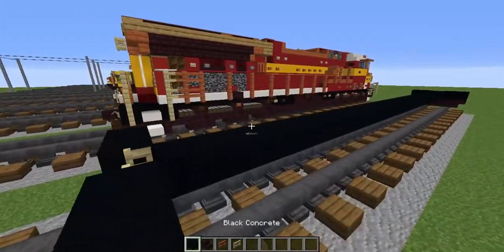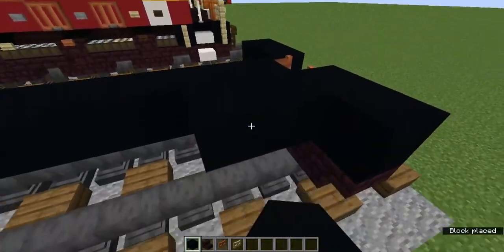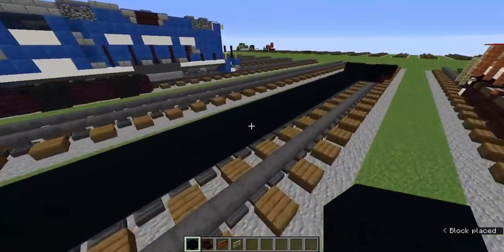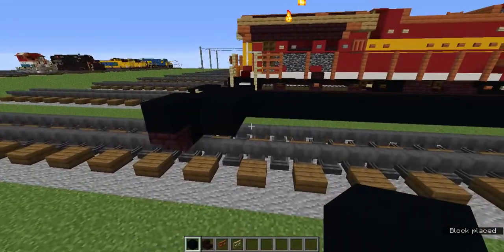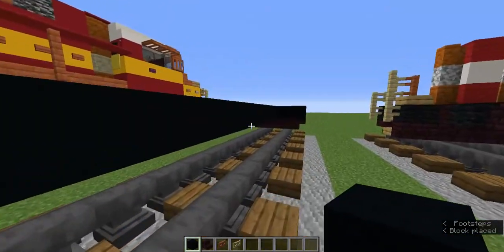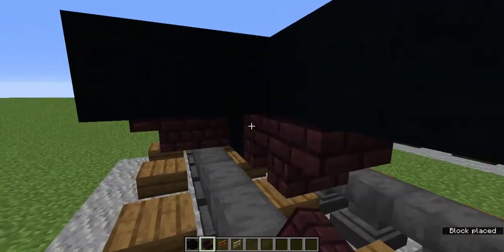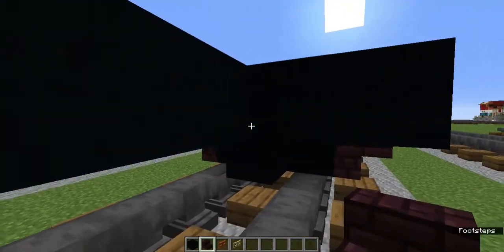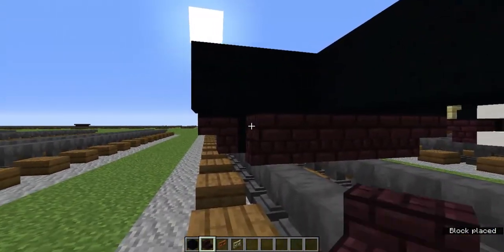Now grab the black concrete and add kind of an L shape — one on this row and then two on the next row. Do that in every corner, then add a black concrete in the middle, and upside down netherbrick stairs facing toward the middle. On the front it'd be facing toward the back, and on the back it'd be facing toward the front.